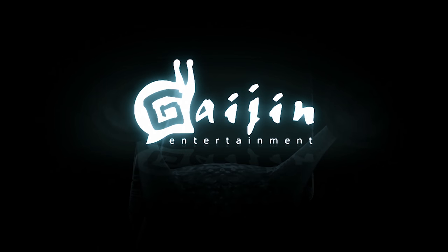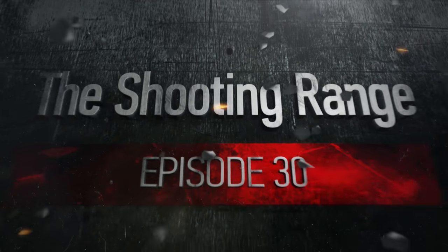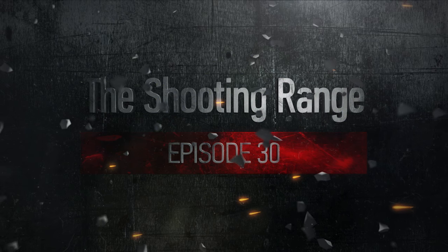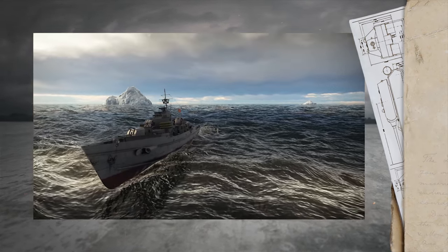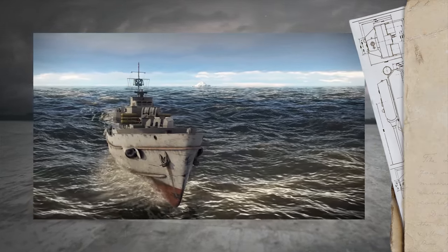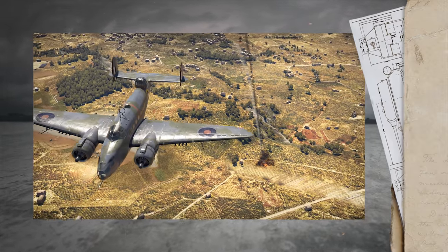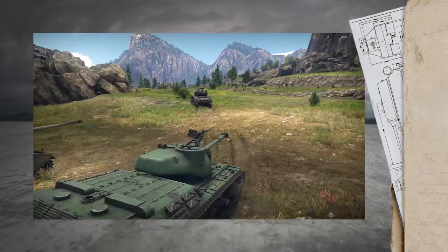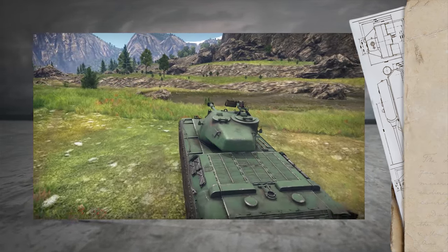Gaijin Entertainment presents The Shooting Range. In this episode: some bigger boats, the MZ-1 and the Project 122 BIS; a flying shuttle bus called the Lockheed Hudson — be afraid, be very afraid; and the developers answered questions that you left in the comments.